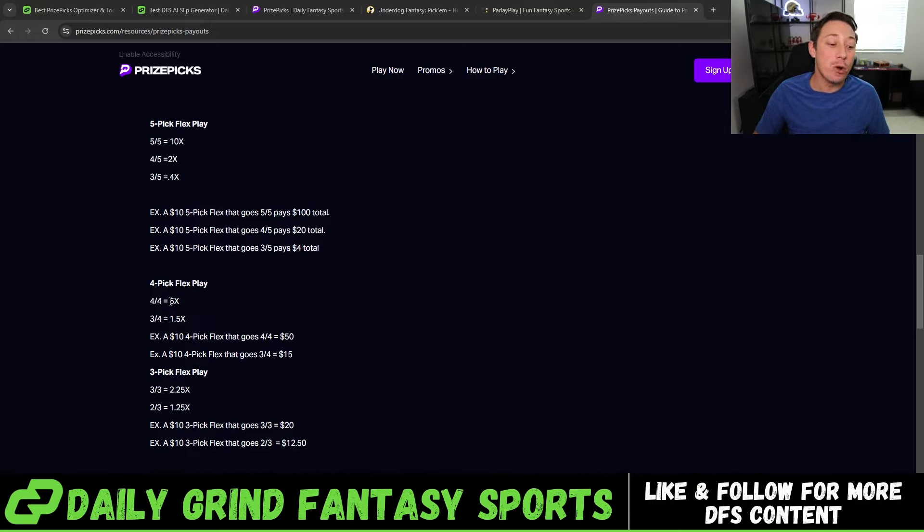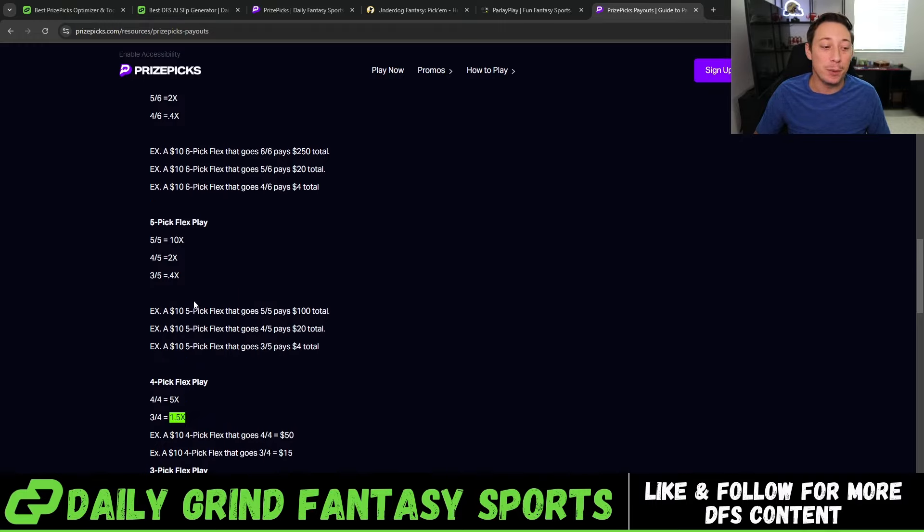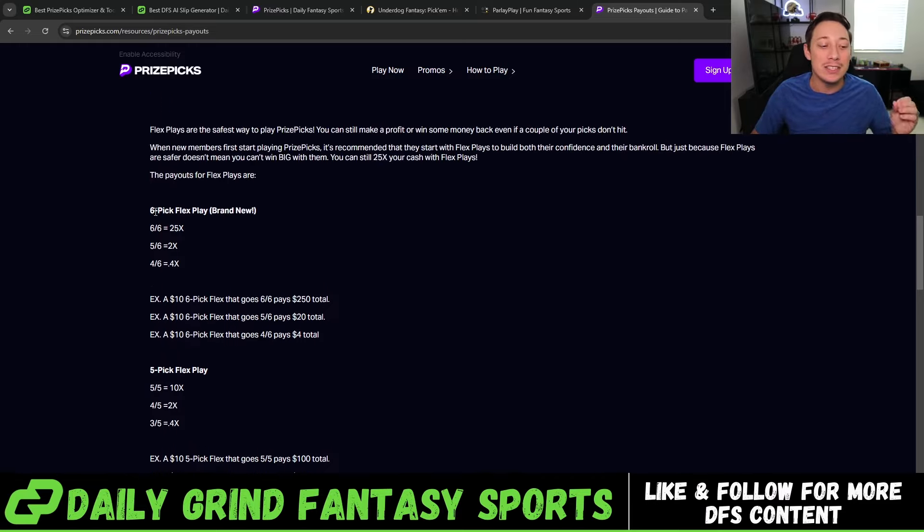For four-pick FlexPlays, 4 of 4 wins you 5X, and 3 of 4 wins you 1.5X. For five-pick FlexPlays, 5 of 5 wins you 10X, 4 of 5 wins you 2X, and if you miss two you get 0.4X back — not a profit, but some of your entry back. For six-pick Flex, 6 of 6 gets a 25X return, 5 of 6 gets 2X, and 4 of 6 gets 0.4X back.